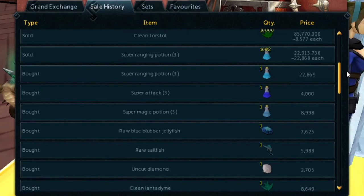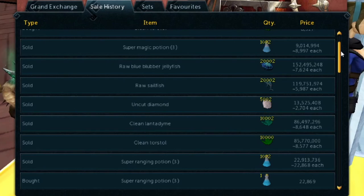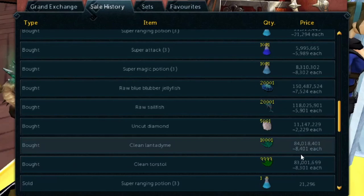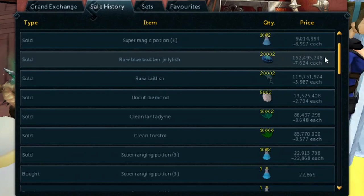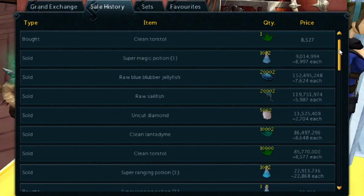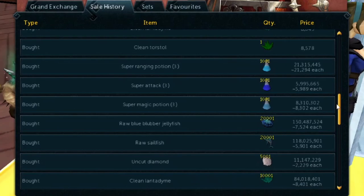There are other items you could try too, like the Super Strength Potion — just anything people would use during Double XP. These are just a few I've done and had success with. For clean Lantadyme, I sold for about 86.5 mil and bought for 84 mil, so that's another 2.5–2.6 million flip. For the Diamond Sailfish, Blue Barrelfish, and Super Magic Potions, I got around a 1 mil and 700k profit respectively.